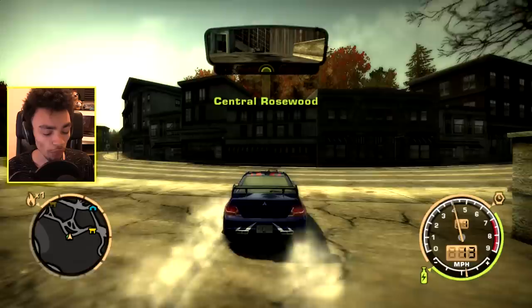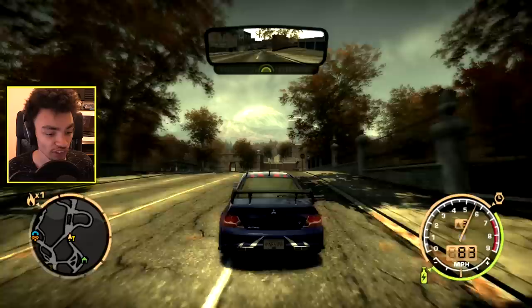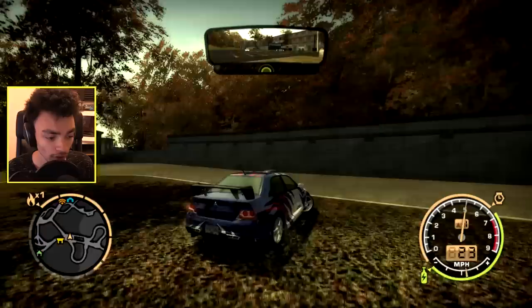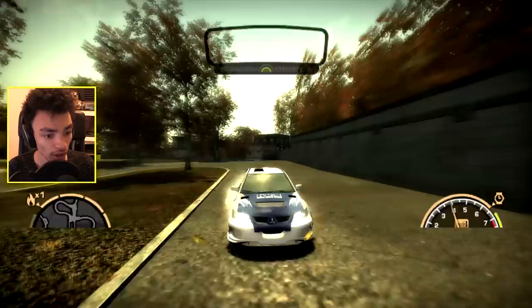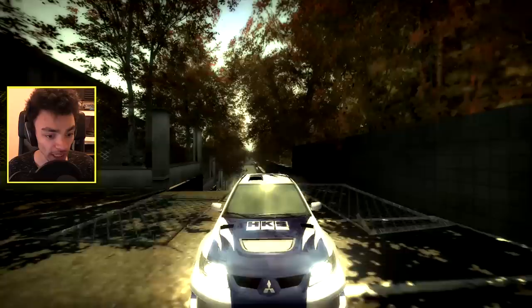I wish it cost to teleport. That's one thing Forza does better - the cost to teleport. Was this where it was? Because I think it was, or somewhere near it. Anyway, they found a way up and I don't know how. Is this a way up? Holy crap! You know, I have no idea how many hours I've spent on this game and I've never seen this shortcut before. That is unbelievable. I have no clue!